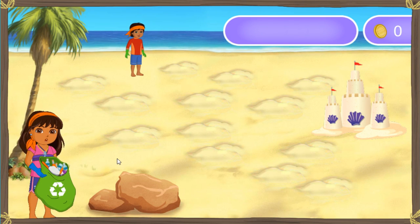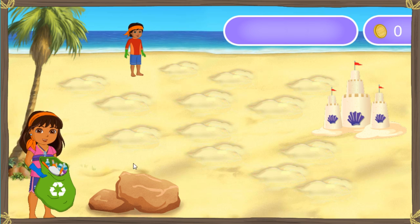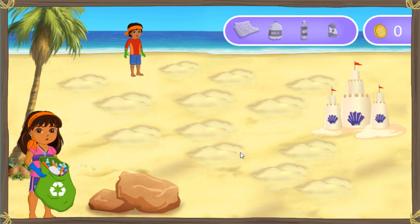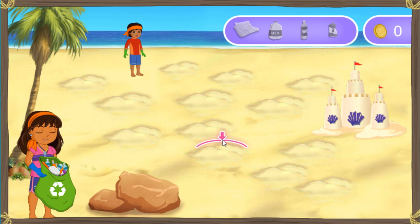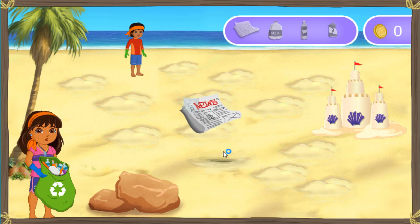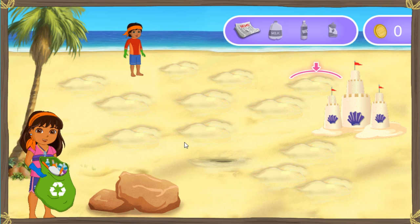Let's look for things buried in the sand to see if we can recycle them. We can recycle things like newspaper, bottles, and cans so that they can be used again. To see what's under a mound of sand like this one, click it three times. Go ahead and try it now. We found something. Great job. Let's recycle it. Let's look for something else to recycle.